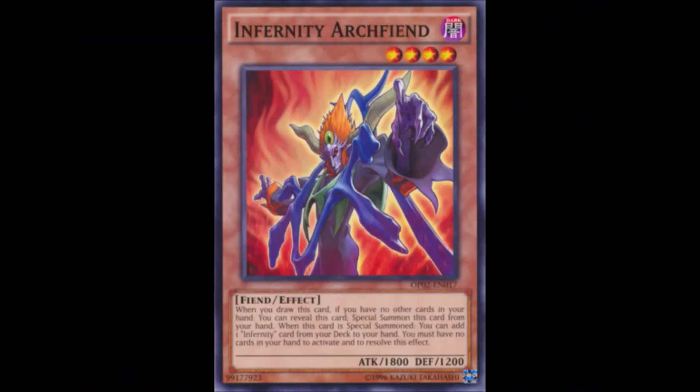Taking the bronze medal, we have Infernity Archfiend. The heart, face, and soul of the Infernity archetype was included with the Stardust Accelerator game, and it was this very game that introduced one of the most iconic searchers in the game. If people had known how good this card would later become, Stardust Accelerator would have been the best-selling Yu-Gi-Oh game of all time — I'm even imagining people buying three copies just for an Archfiend playset.